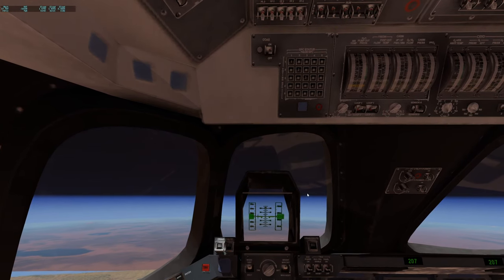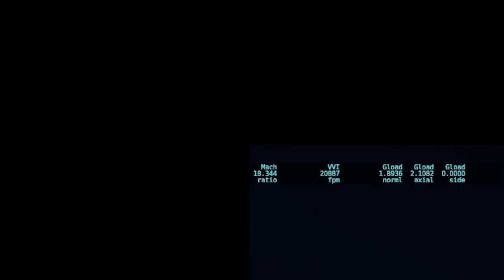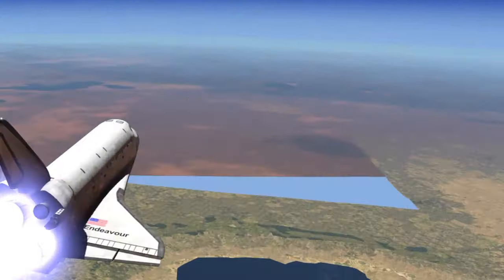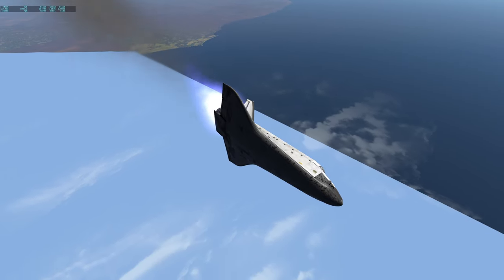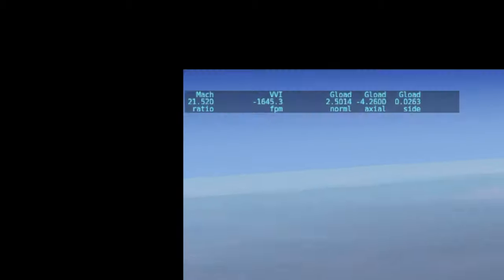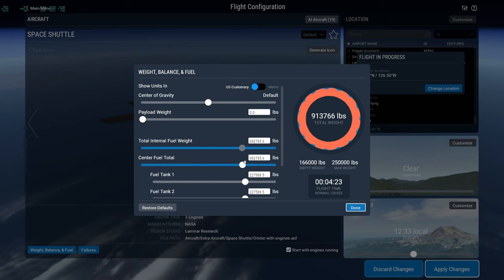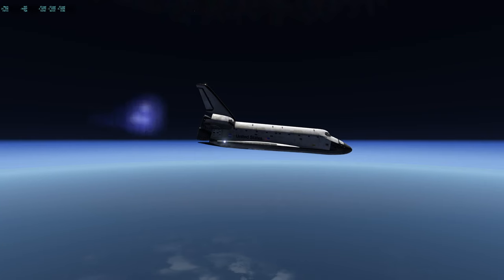Now where are we in the world? We're still in the desert somewhere. Let's see how long it takes to reach the Pacific Ocean. Mach 18, everybody — Mach 18! We're going faster than the world is able to load. We're reaching the coast — we're officially going faster than the world is able to load. Look at the water — Mach 21 now!